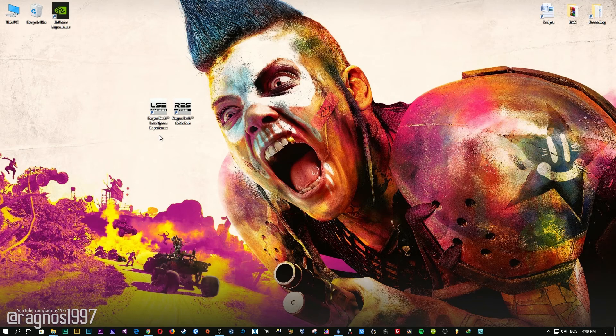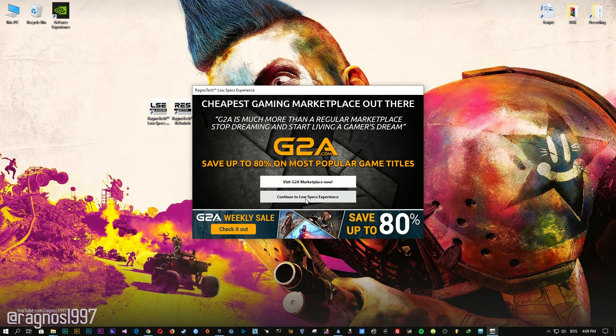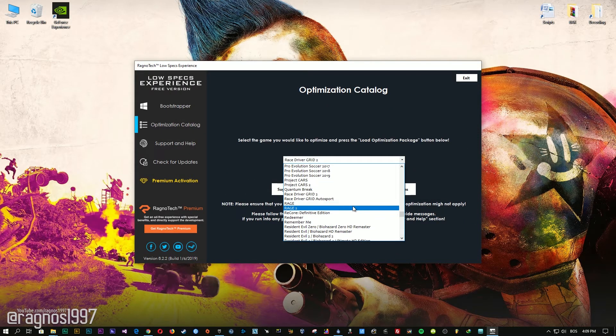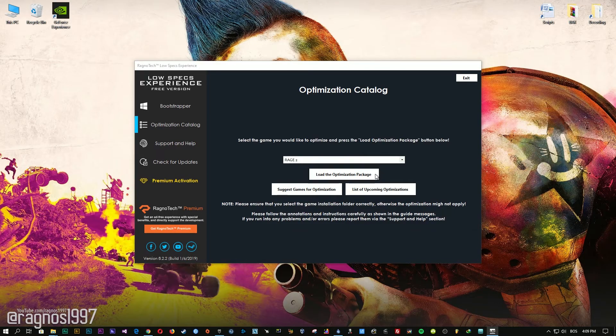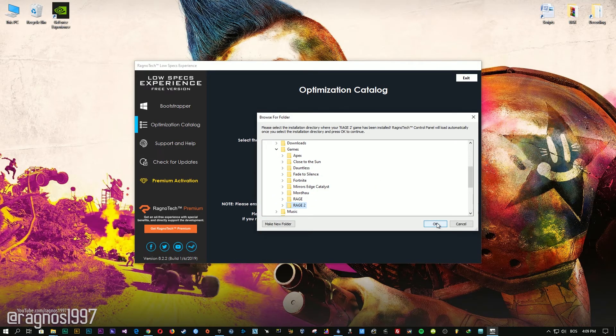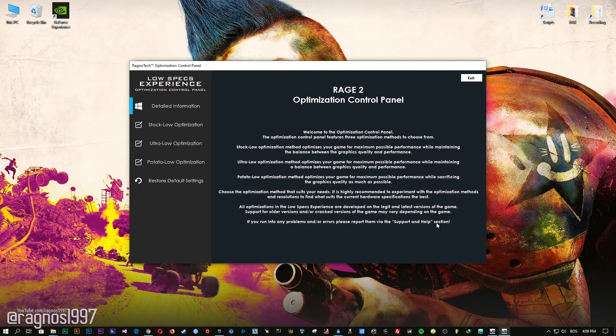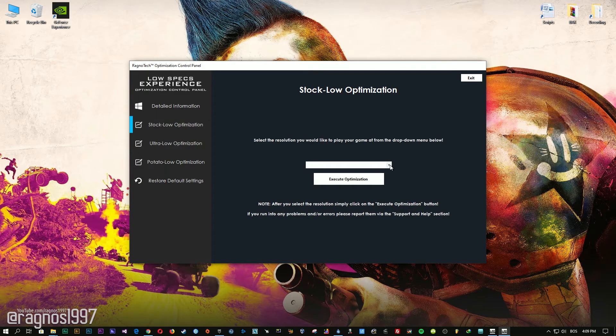After you download it, simply install it and you will get these shortcuts on your desktop. Start it and then go to the optimization catalog section. From this drop-down menu select Rage 2 and then press load the optimization package. Now select the destination folder where your game has been installed. Simply select the destination folder of your game, press OK, and this window will pop up. When the optimization control panel loads, simply select the method of optimization and resolution you would like to run your game on. After you've done that, simply press the execute optimization button and then start your game.